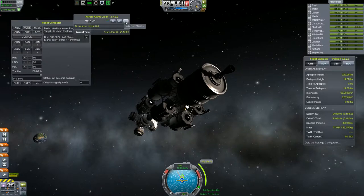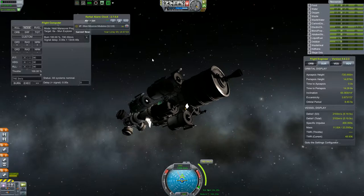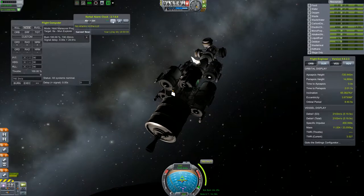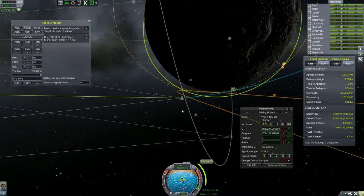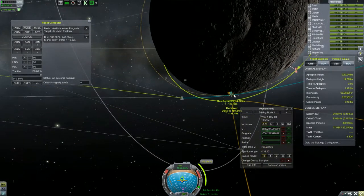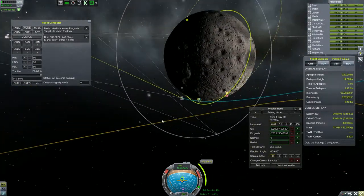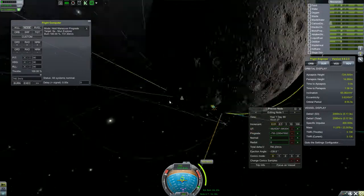Let's actually set an alarm — let's set this two minutes ahead of time. Quick save just in case. Time warp up. Delete the alarm. I hope I did this right. So we've got 20 seconds until we start burning. This is going to be kind of tight — if we mess this up too much it's going to be bad. We are still in contact. Somehow we are just barely in range of that, and we are now burning.